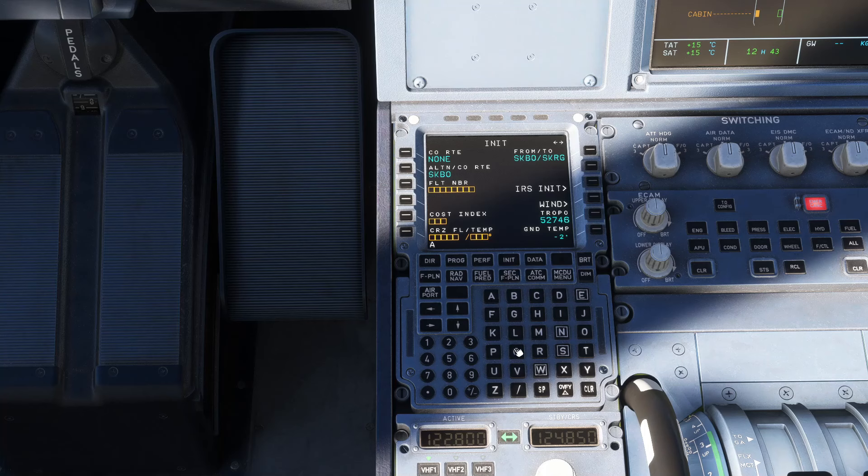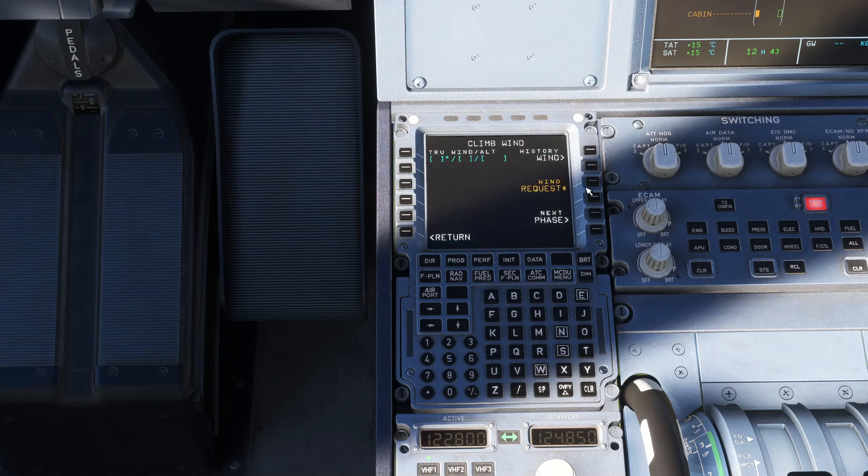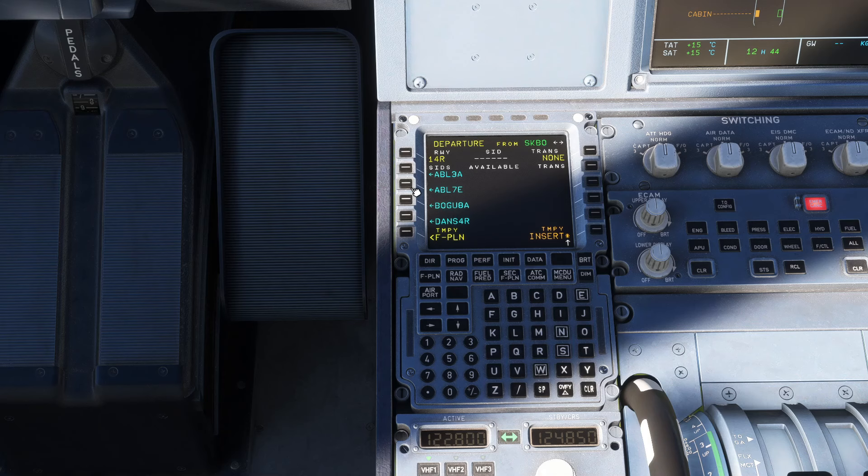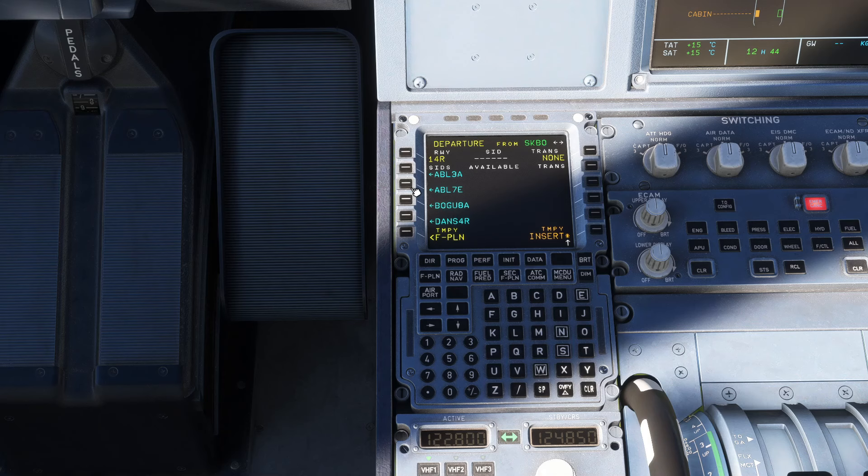Configuramos el MCDU. Nos vamos a Data, Aircraft Status: A319-100, CFM-56, database actualizada. Nos vamos a INIT. Borramos y GPS primary: ya han alineado los inerciales. Tenemos flight number Avianca 2824. Cost index para el día de hoy va a ser de 6. Vamos a volar a FL240. Hacemos wind request; vendrá toda la información de viento. Tropo está a 52.700, temperatura ISA de 15 grados.